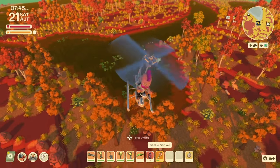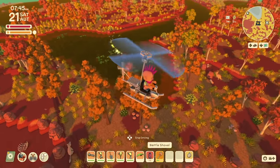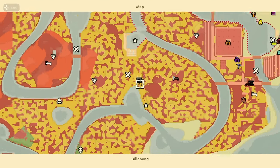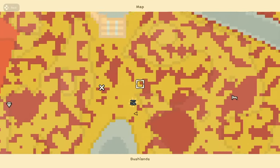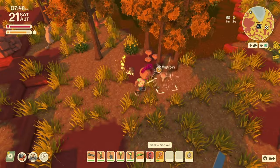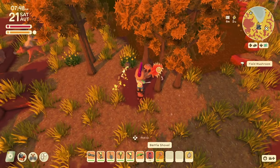Head out to the more common biome of Bushlands and the Plains, which is where you'll find two different types of mushrooms that spawn depending on the earth they're in. Both spawn near trees, but the Field Mushroom tends to grow on grassy areas, whereas the Milk Cap will be found growing in the red dirt.